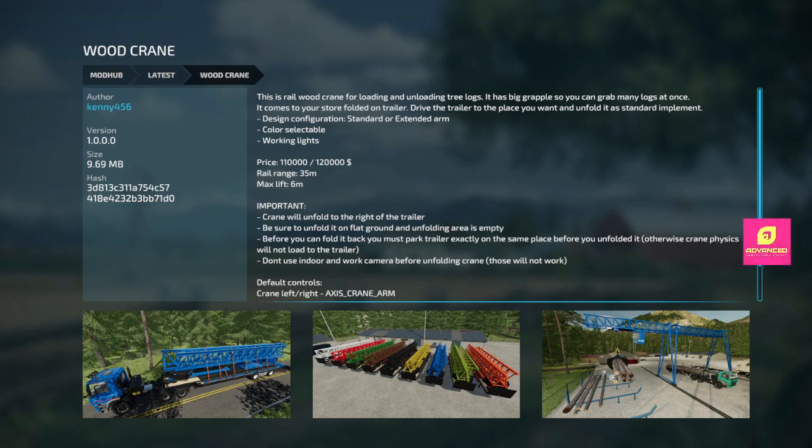Now we have a Wood Crane — a rail wood crane for loading tree logs. Big grapple comes folded on the trailer, which is a neat idea so you can take it where you need it. Standard or extended arm, color selectable, working lights, 110–120 grand. Rail range is 35 meters so it's quite wide, and the max lift is six meters — you should be able to get any truck under there. The crane unfolds to the right of the trailer; be sure to unfold on flat ground with the folding area clear. You must park the trailer in exactly the same place before you unfold it, so that'll take some experimentation.